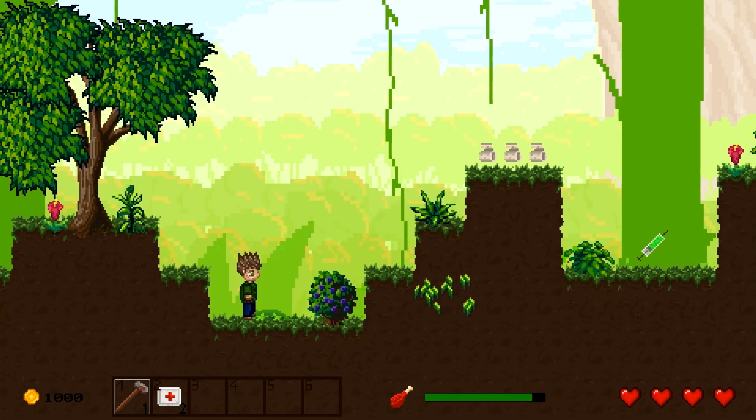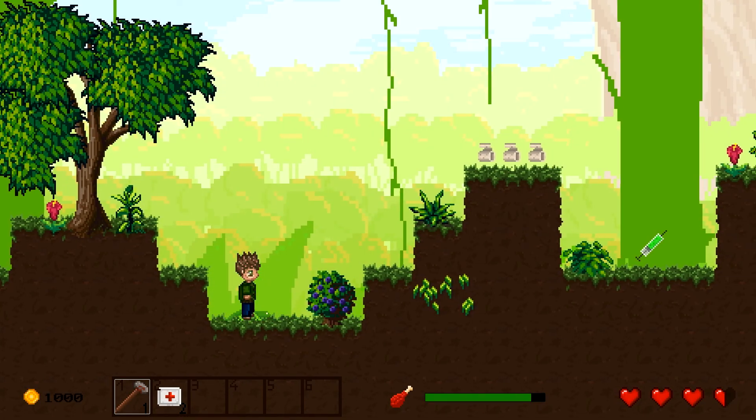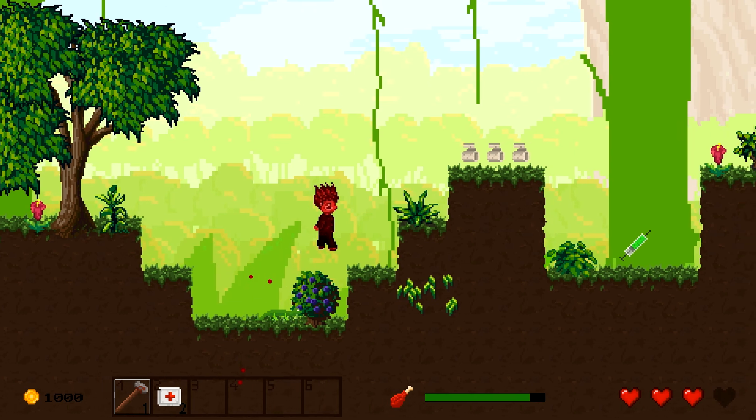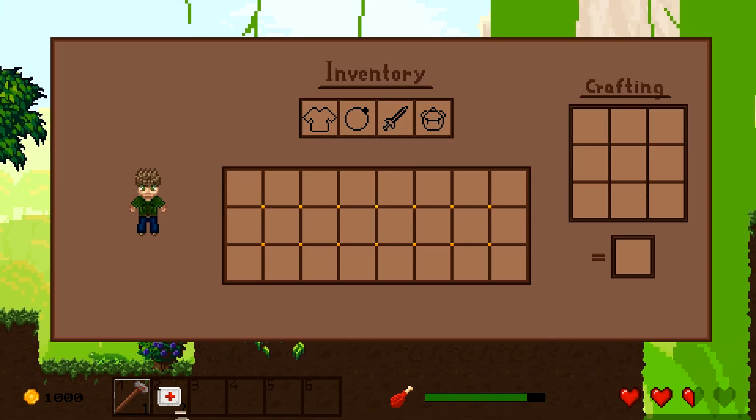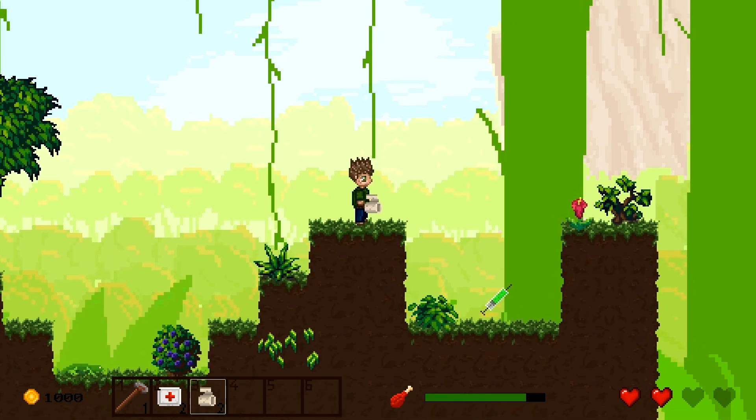The next item is the bandage. For this I implemented a new bleeding system. If you get hit there is a chance you start bleeding. You start losing health and you will die if the bleeding isn't treated with a bandage.